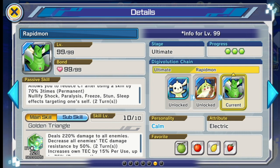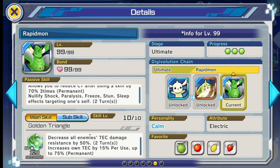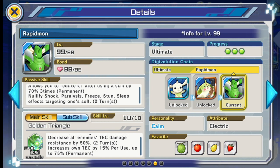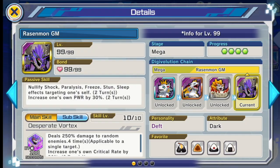Rapidmon also increases his own tech by 15% every time it's used, and it's defensive — increasing all allies' power damage resistance. That power damage resistance is a bit redundant; I'd still use SkullGreymon for defensive buffs. Mainly I'll use Rapidmon for the tech damage resistance by 50% — it's definitely going to be useful to finish off level 10 clash battles.